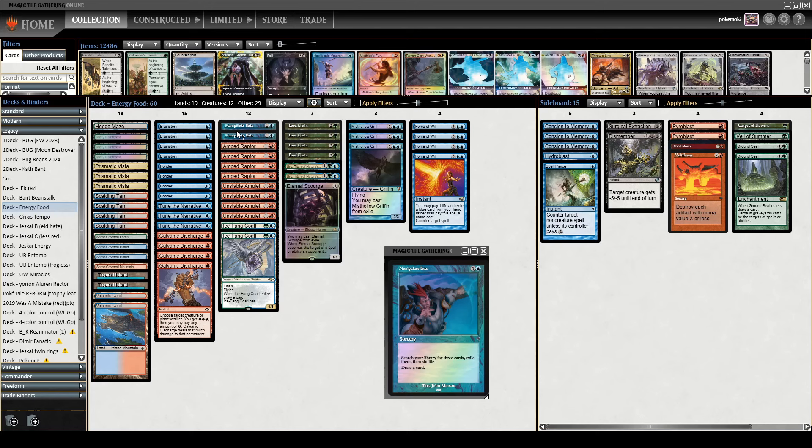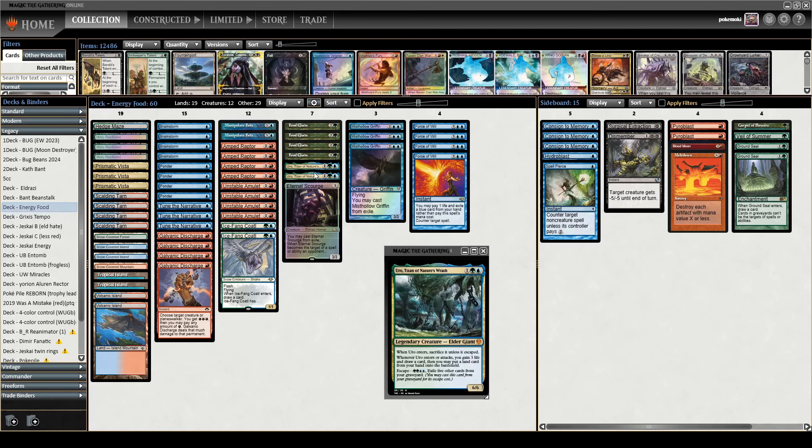We have a couple copies of Manipulate Fate to round things out and exile them. We have classically good blue-green creatures in Uro and Ice-Fang Coatl. Being quite honest, these cards have fallen off a tiny bit over the years — the format is just a little bit faster than 2020-2021 when Uro was king. Very clean mana base, some basics, some fetches. Only 19 lands because I have a lot of cantrips. We'll see if we can update a classic combo deck with some new cards.